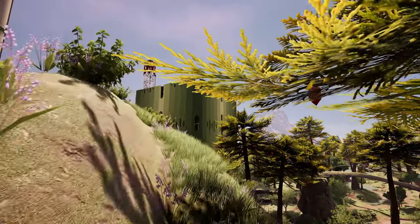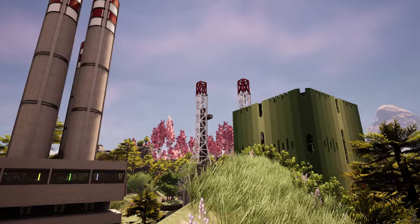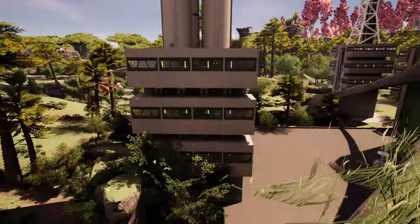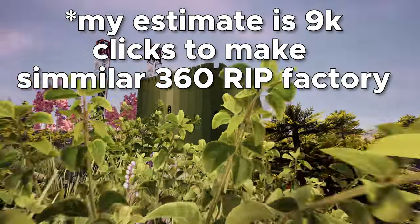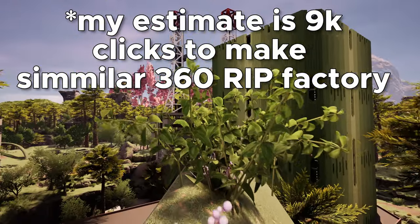You're also saving your hands, because clicking all those machines when you're creating a megafactory is like several hundred thousand times probably. With blueprints it's like 100 times and you're pretty much done.